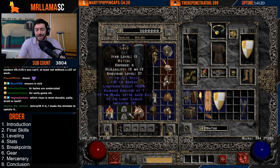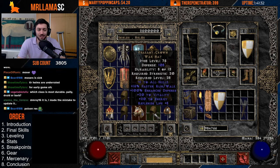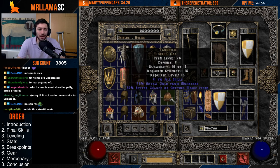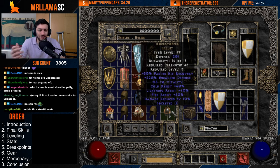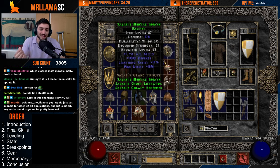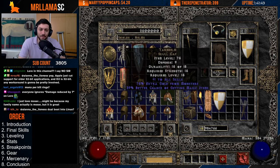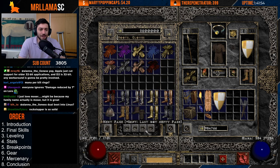Lore helm is great — you get plus one to skills, energy, resistances, and mana per kill. Peasant Crown gives fast run/walk, skills, vitality, and energy — also a Nightmare Countess drop. Tarn Helm gives plus one to skills and some magic find. Rock Stopper gives tri-res, damage reduce, vitality, and hit recovery. Iratha's is another 90 resistance helmet option. All of these are very recommended as good helms in the mid-tier.